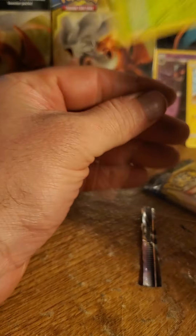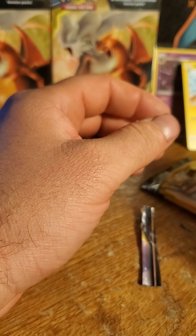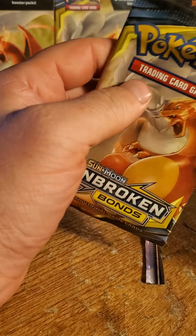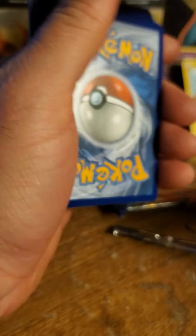Alrighty. So we got one more pack left. We got the Charizard on there. Pull her out. Code card.